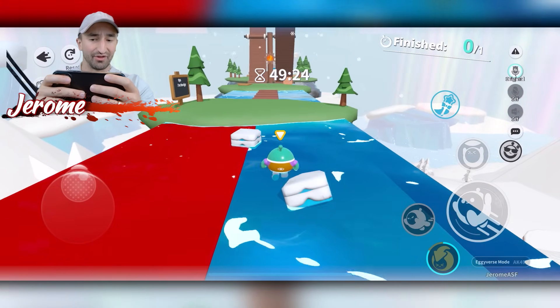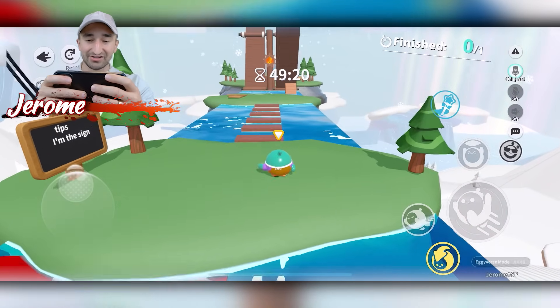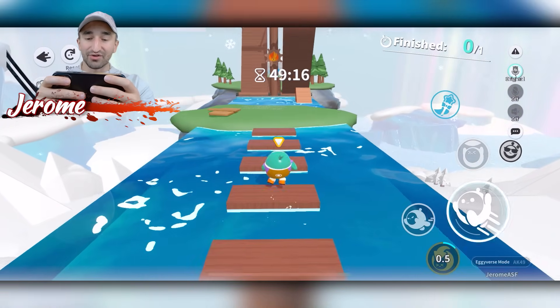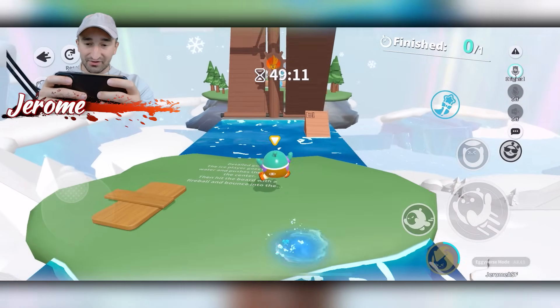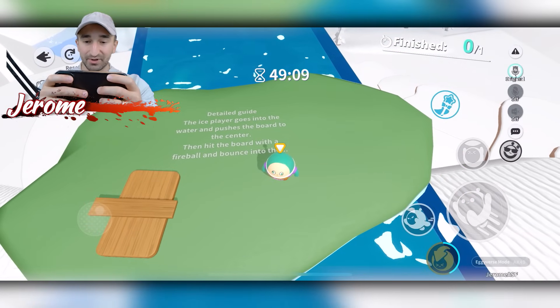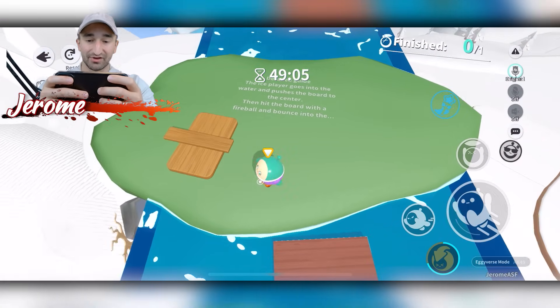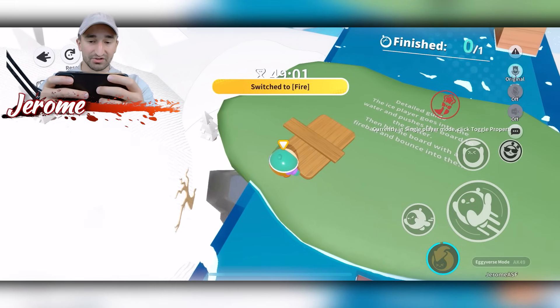I don't want to go for the lava — the lava seems to be a bad idea. There's writing on the ground: 'Detailed guide — the ice player goes into the water and pushes the board to the center, then hit the board with a fireball and bounce into it.' So the ice player hits the board. I'm starting to mess up a little bit here. I think we're like one or two more pushes away from this thing.